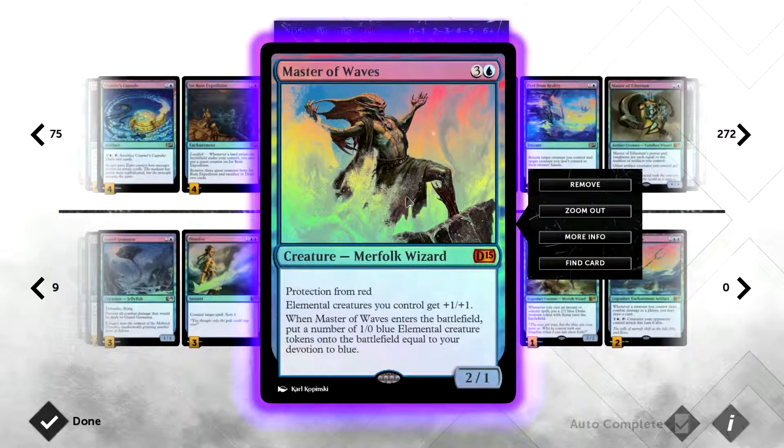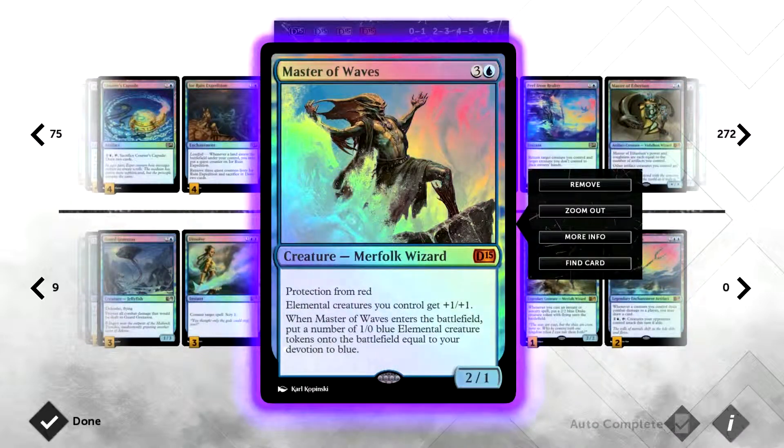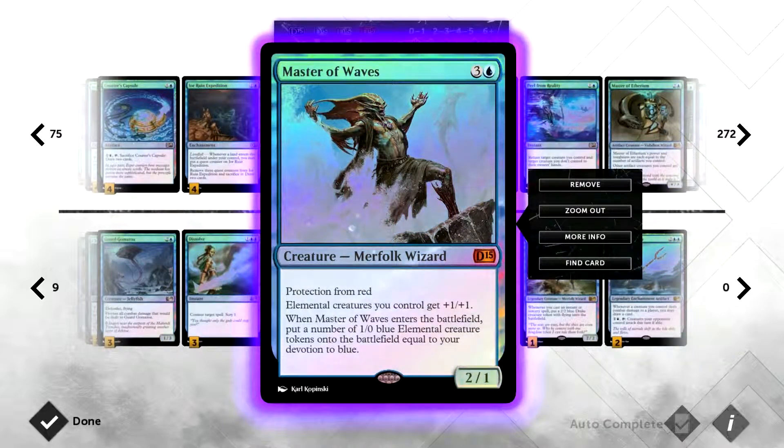We have one Master of Waves — used to play this in Theros standard with Thassa, God of the Sea. The reason we have a lot of creatures is because of him — we want to build up our devotion to blue, which counts the number of blue mana symbols on permanents we control. He has protection from red, and elemental creatures you control get +1/+1.